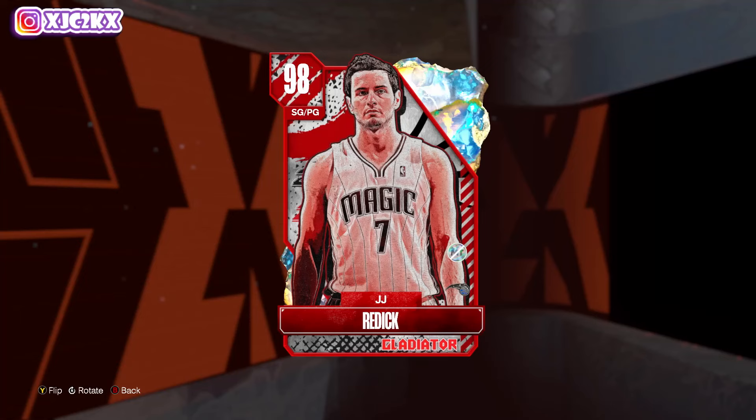What is good YouTube, welcome back to another JC2K video. In today's video we're doing a game review with the brand new Galaxy Opal JJ Reddick. While JJ can shoot the ball at a high level and they gave him athletic ability as well, I'm not sure this card as a whole is good enough at only 6'3 with the animations that he has to really compete at the point guard position.